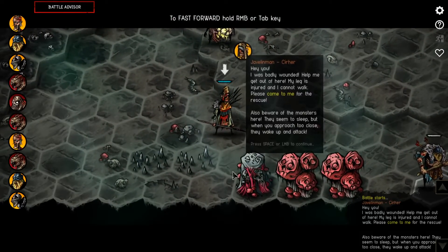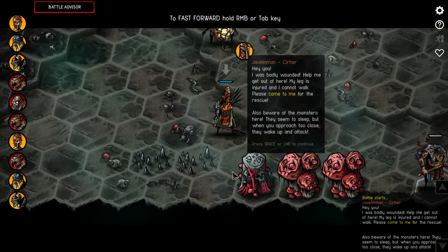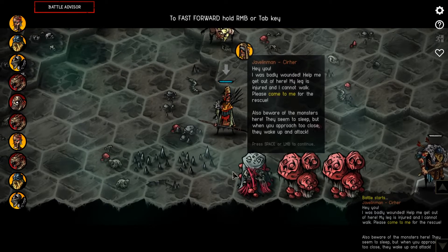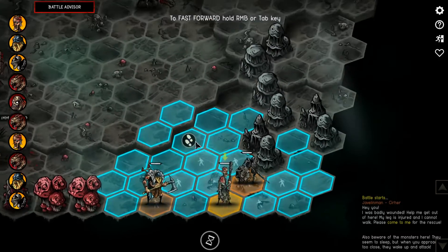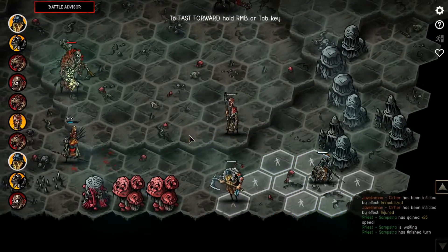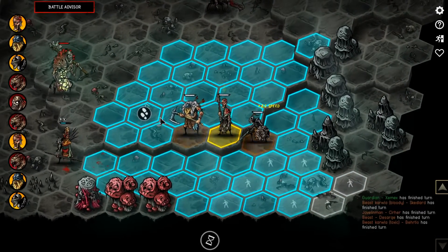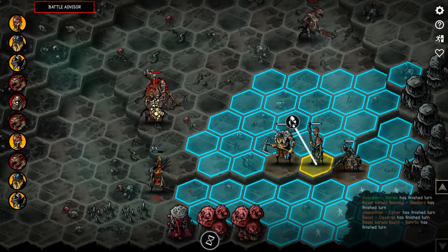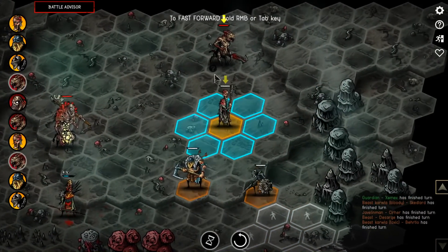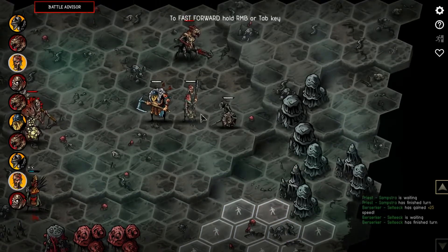Start battle! The injured person calls out: 'I was badly wounded, help me! My leg is injured and I cannot walk. Please come to rescue me. Beware of the monsters - they seem to sleep, but when you approach too close, they wake up in the dark.' Now, because the priest has the Lead ability, you should make sure he's surrounded by allies, because otherwise the ability is kind of useless. Also, height difference in terrain is pretty important - if you attack from higher ground you get a bonus; if you attack from low ground you get a negative effect.